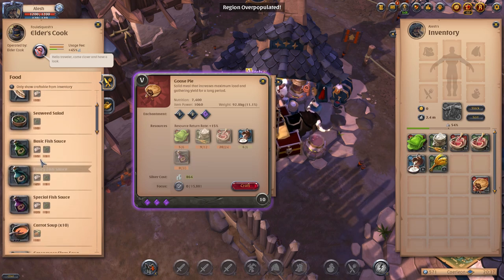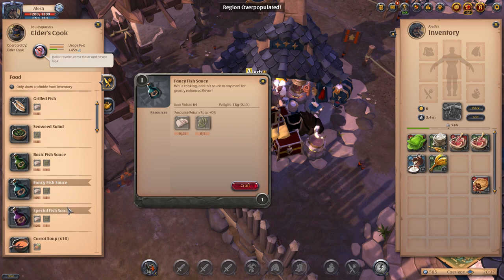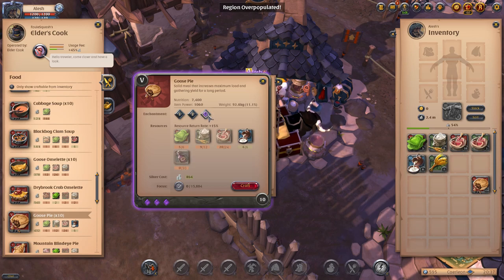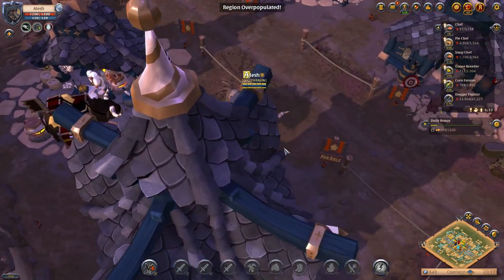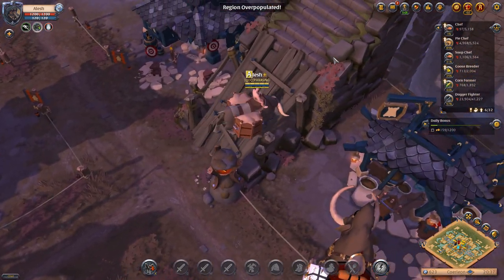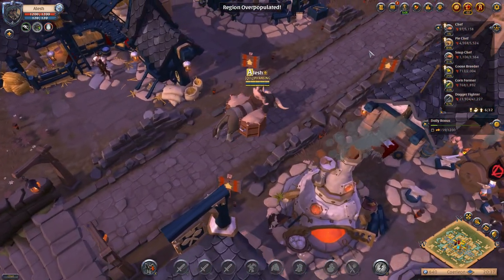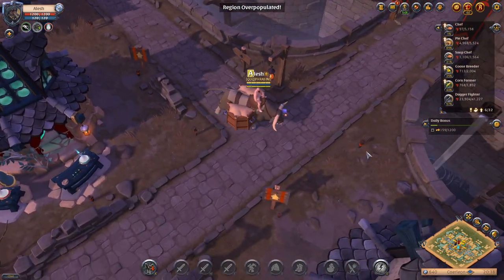For the enchantment 2, you need 45 chopped fish and 3 seaweed. And for the special fish sauce, which is enchantment 3, you need 125 chopped fish and 9 seaweed, and you need 30 of them in total to enchant. The enchantment improves the food quality, so the 5.3 goose pie will sell for a whole lot more than a regular goose pie. Though most gatherers, especially for pies, don't necessarily buy enchanted foods — they mostly just buy the tier 7 pies like the pork pie, which gives a 15% return rate. Purchasing an enchanted pie is too expensive for the small amount of extra yield they get.